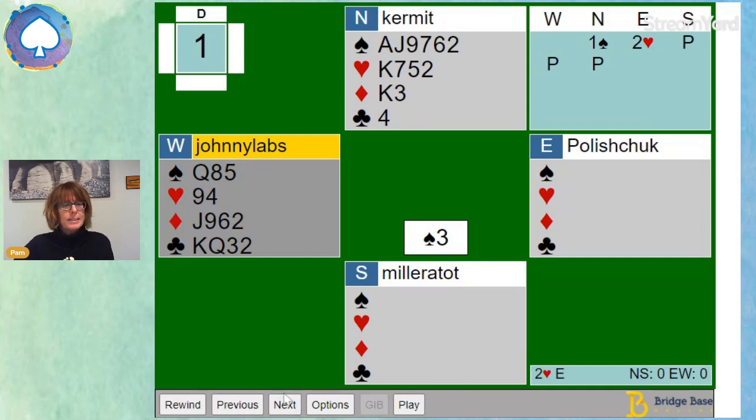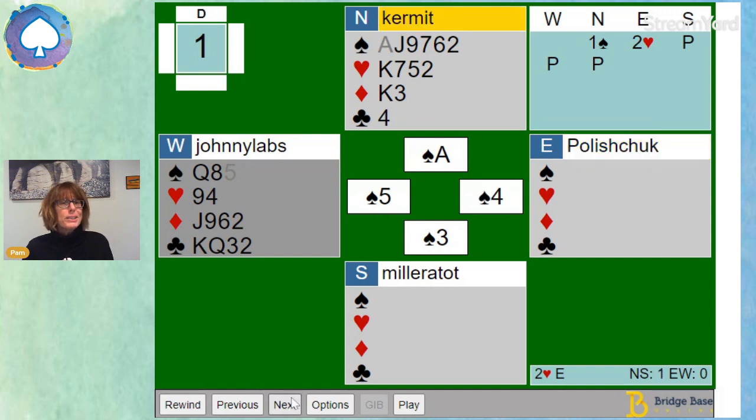Unsurprisingly, Jeff led a spade — he led the three. Our lead style is fourths and seconds. Johnny hasn't got a huge amount of points: five, six, seven, eight, and I've got eleven — that's nineteen — so there's about 21 points between East and South, meaning South has at least six points. South won't have three spades having passed, and I can see the two in my hand, so Jeff leading the three looks pretty much like a singleton to me.